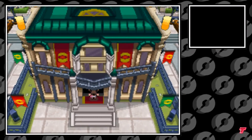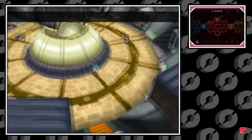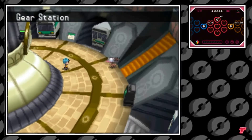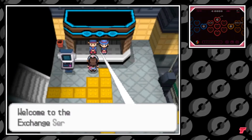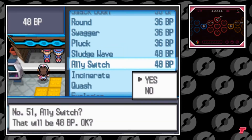Starting off in Nimbasa City's Battle Subway, the Battle Subway uses a unique currency called BP that you can earn within this facility. You can go into any one of the chambers — I'm going into the single train chamber over here — and talking to the sales clerk on the left. He's going to sell this TM to you for 48 BP.